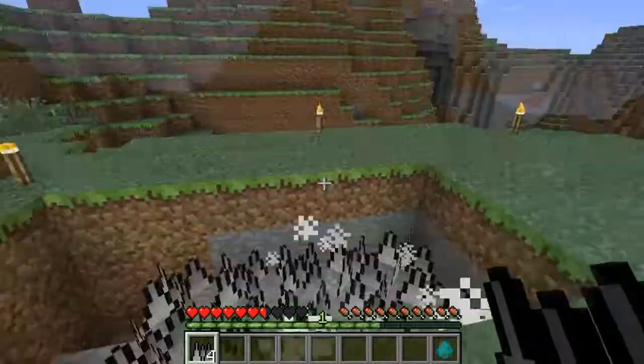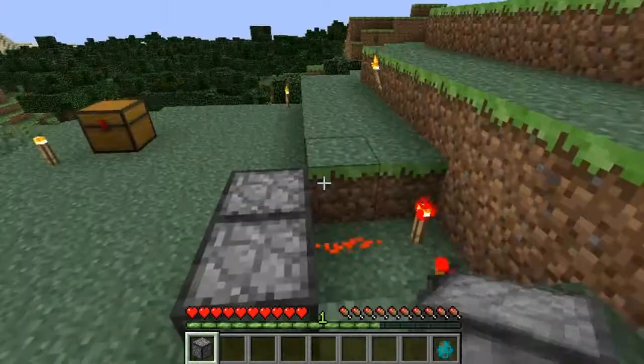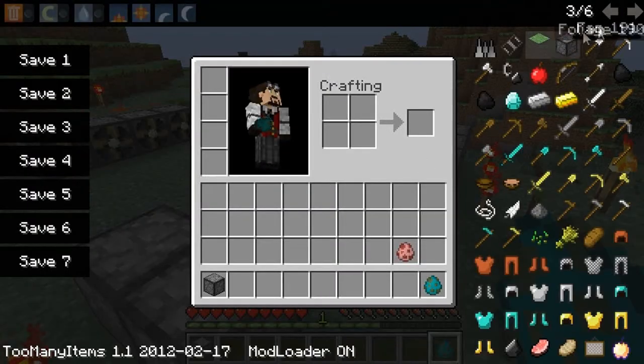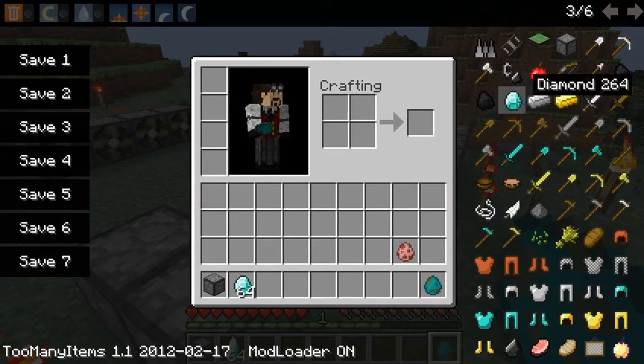The next thing I'm going to show you is the fan. The fan is crafted like this: eight cobblestone around and one iron ingot in the middle, which gives you a fan. With a fan you can make a lot of things, actually. Let's quickly use our cheating skills and get some diamonds.